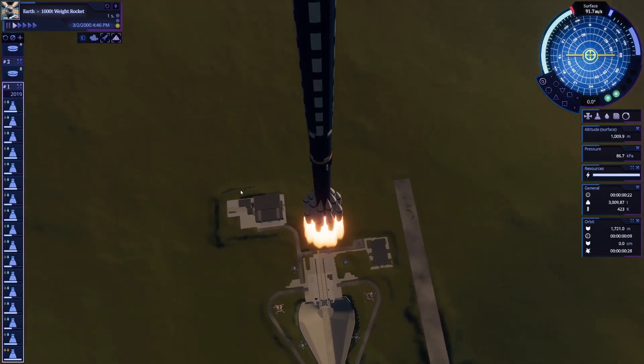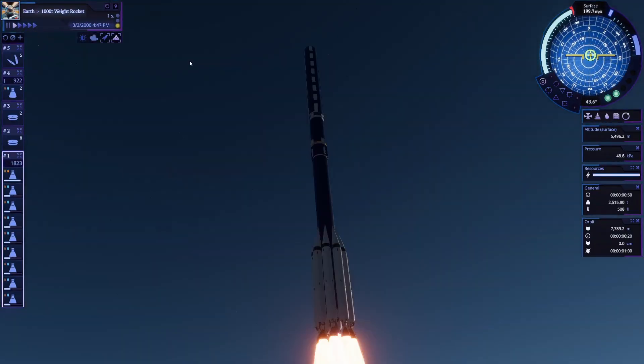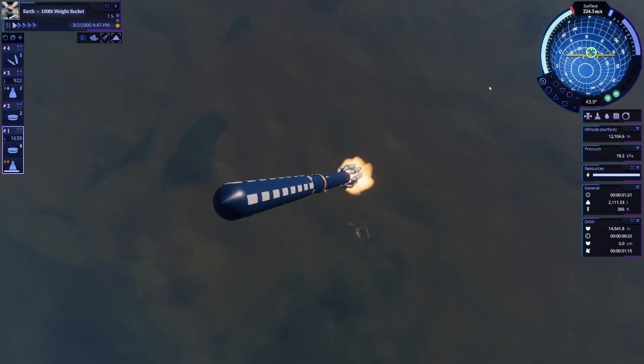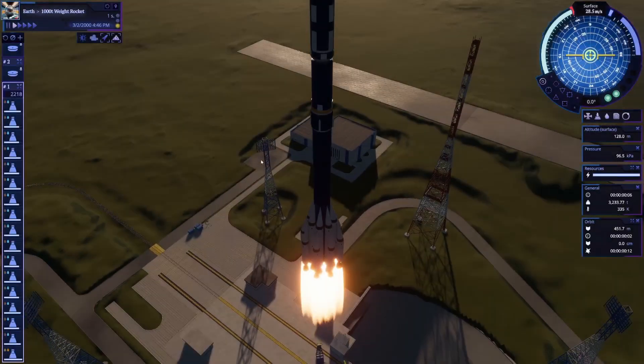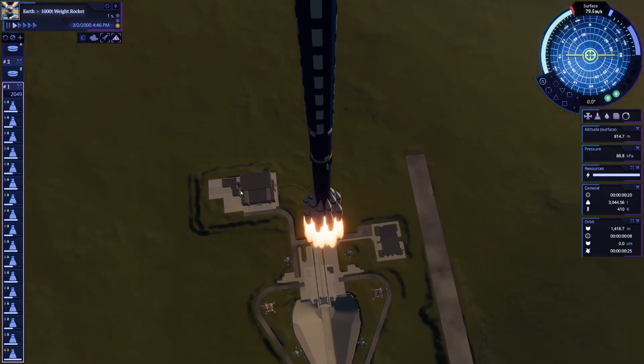The first flight actually went surprisingly well for my expectations. However, unfortunately, when I staged the boosters, the thrust-to-weight ratio drastically dropped. There's only a single engine on the first stage keeping this thing aloft when the boosters are gone, so the second those boosters dropped off it fell like a brick. This is going to be extremely difficult - we're definitely going to need to change some things. But before we do that, let's go back to KSP and do some changes there.